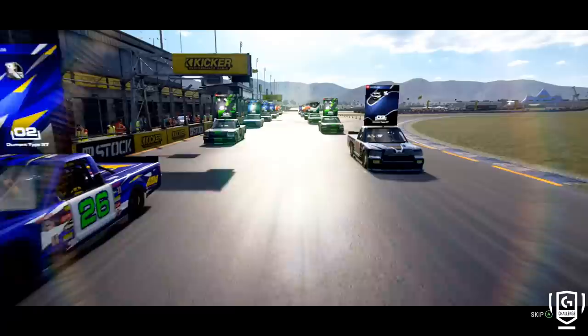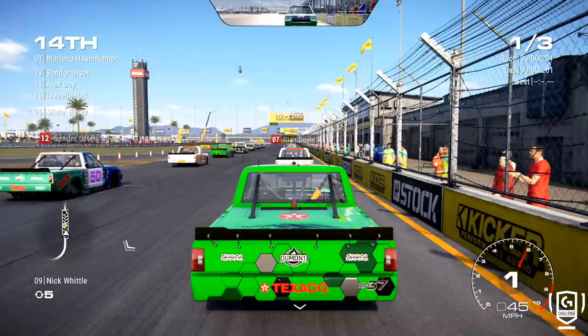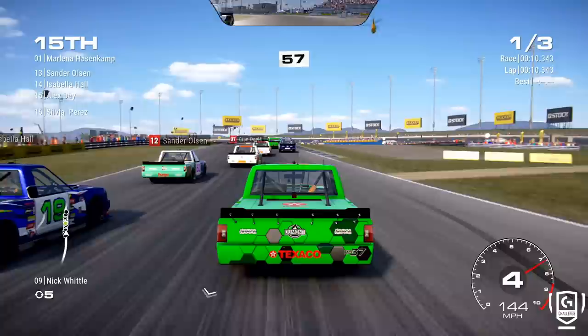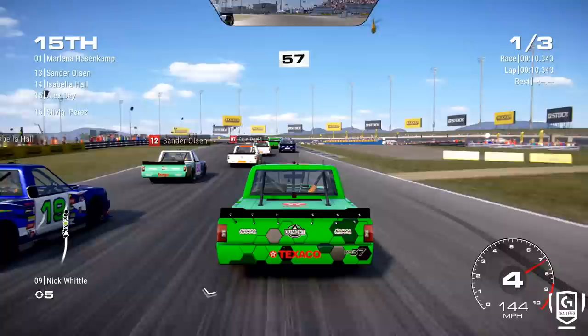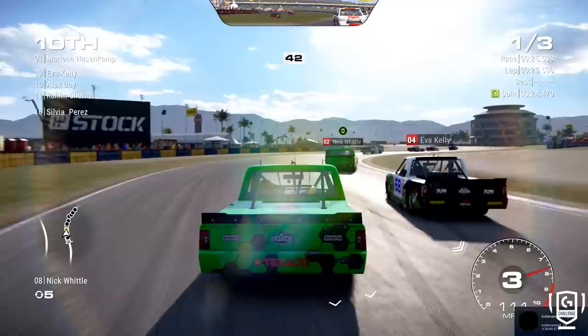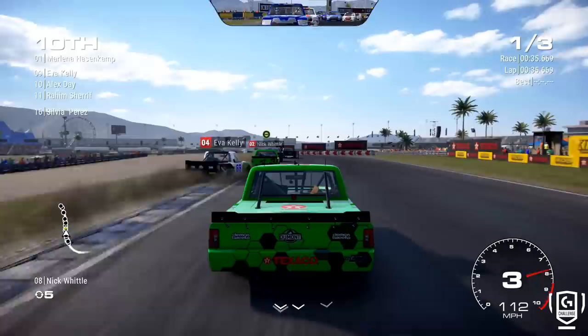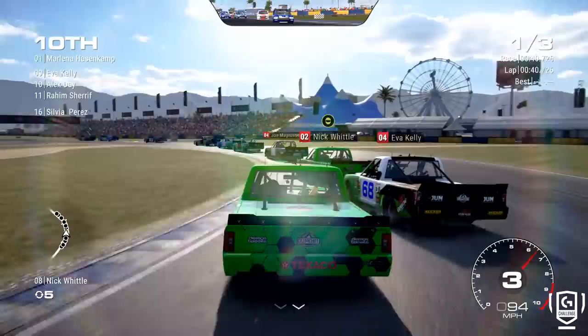We move next to something very different. The game has a very good selection of race series. We've got what are essentially NASCAR trucks — called the Dumont Type 37 I think — big V8 rear-wheel drive, very different to driving the GT4 cars. These are a little bit more forgiving. If you get sideways in these they tend not to snap as viciously, though you do lose a lot of time if you're going sideways.